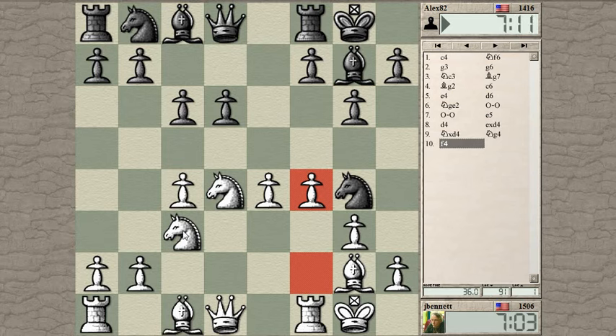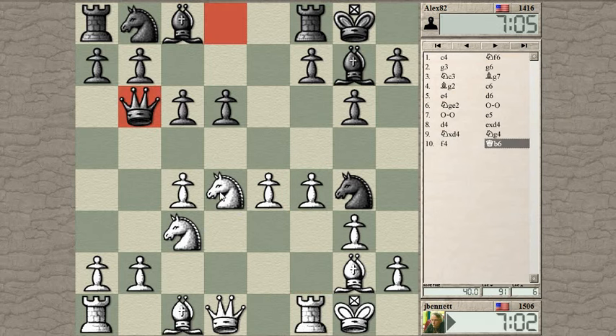This d4 square — bishop d4 check — would be very dangerous, so I have to make sure I try and keep control over that square. Yeah, queen d4 already. So now he is threatening to take here, he's putting pressure here, I need to defend this knight.